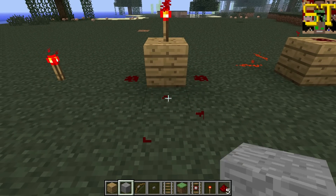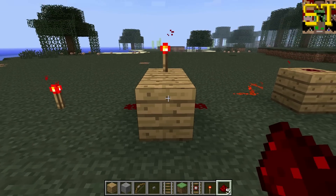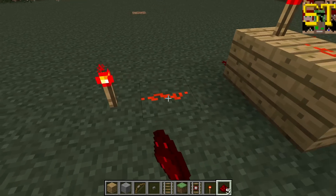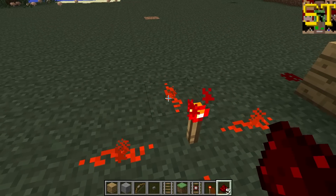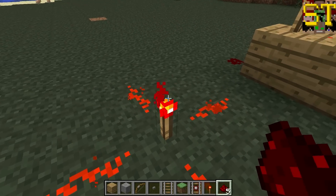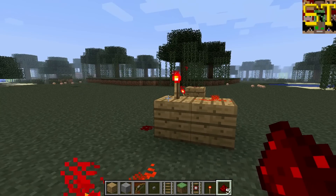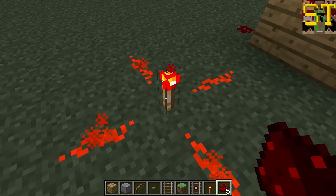However, it will feed power to anything at a standard level in the same method as one on the ground. A redstone torch on the ground will feed power to all four of the cardinal directions. However, these two setups have a flaw that we'll discuss when we look at redstone torches as part of circuitry instead of as an input.